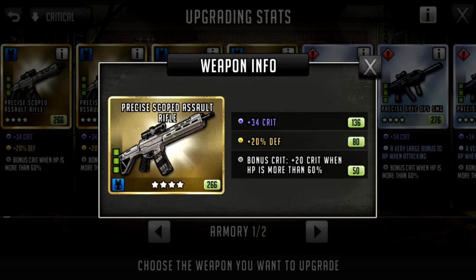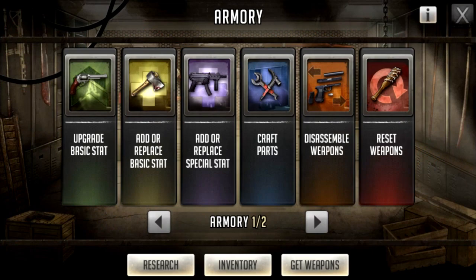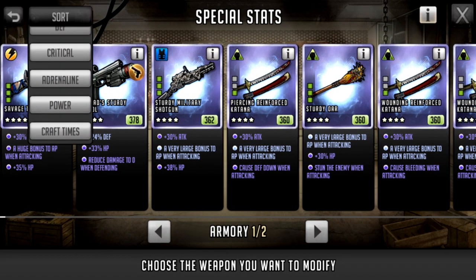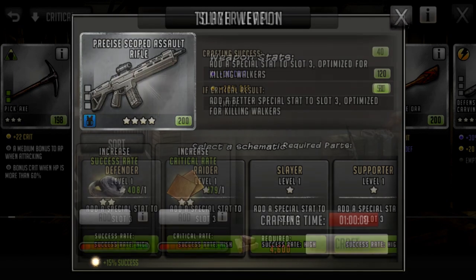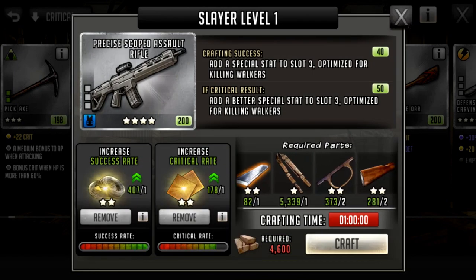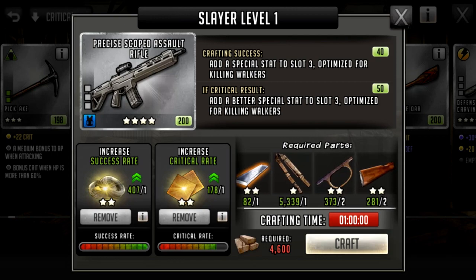If you have a leader with 24 crit, this weapon with another 24 crit, a team member that buffs 25 crit, and a faction leader giving 15, you're going to have nearly 80 to 100 crit — and that's going to be really useful on higher world map stages, road map stages, and gear maps. To recap: go to the armory, go to add/replace special stat, select a crit weapon, and choose Slayer One. Even on a four-star weapon it doesn't need much — just two-star items and required parts.